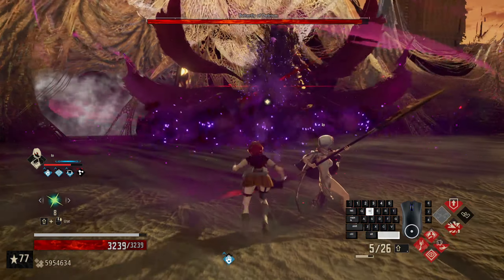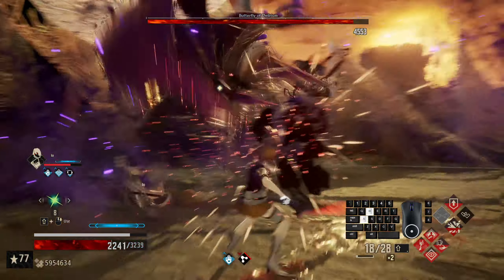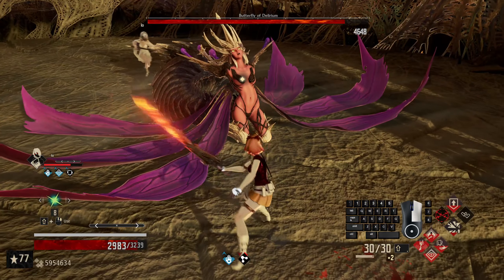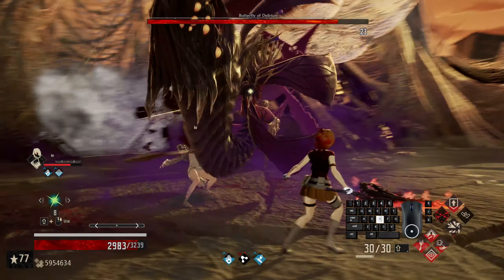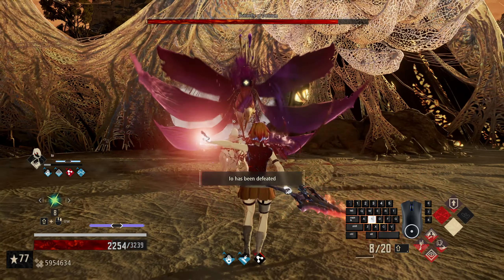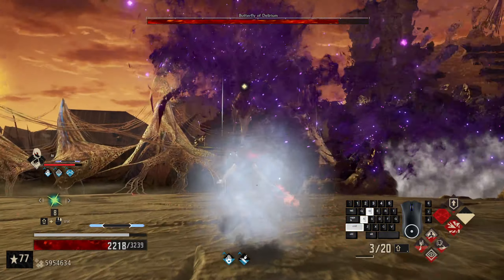None of these poison moves can be parried. That is definitely a move you can parry — let's go for the charge attack. Let's wait for her to do something — good, that is good, we can go for Conviction Spike now. That is not a parry move.